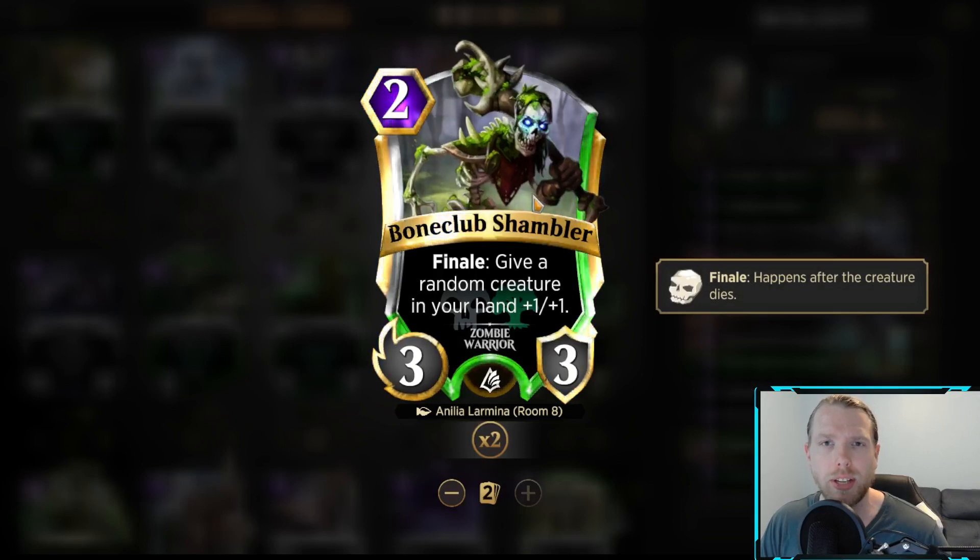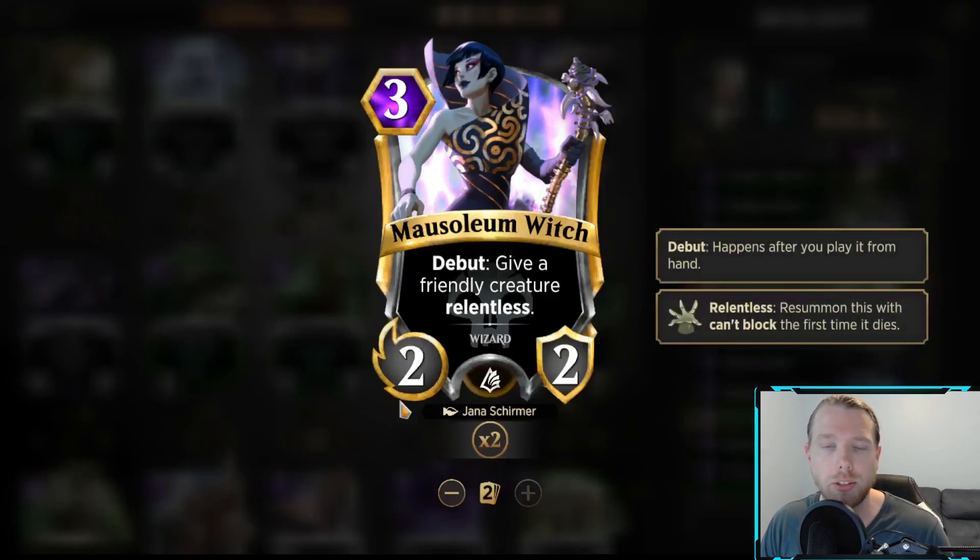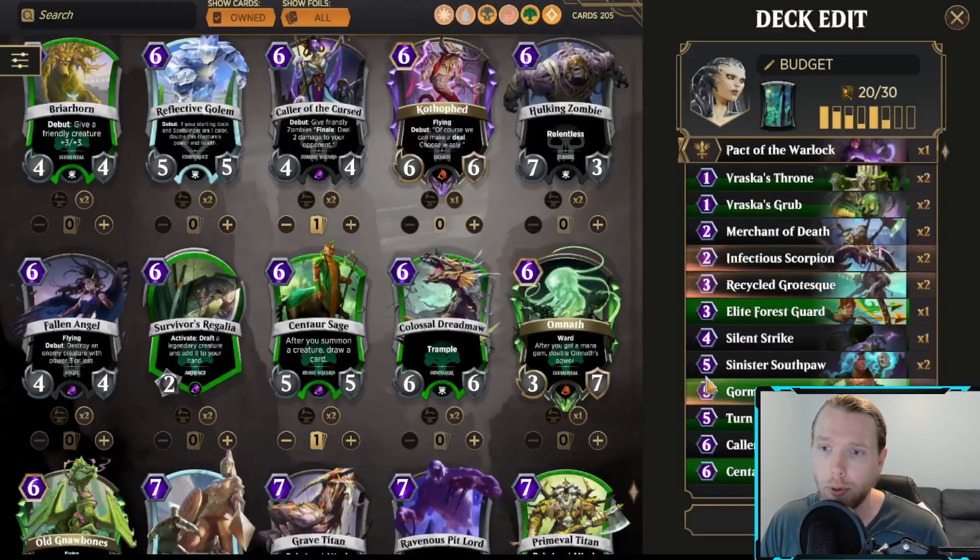Bone Club Shambler — this deck has a mini zombie package, but I think there are just better things to be doing, so I'm going to take out the Bone Shambler for now. Same thing with the Mausoleum Witch. It's completely fine giving a creature Relentless and it could be good to help you fight the board, but I think there are just better things to be doing with Vraska.